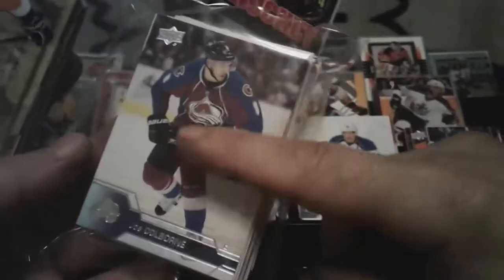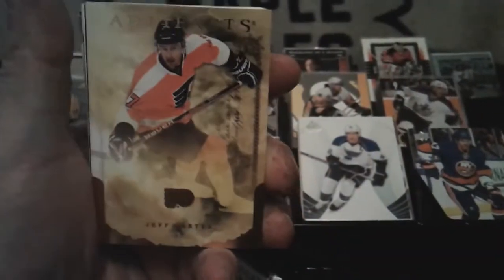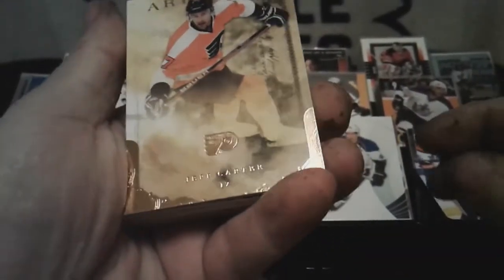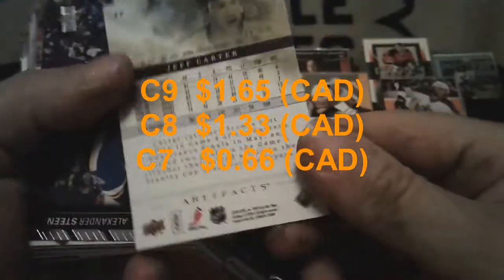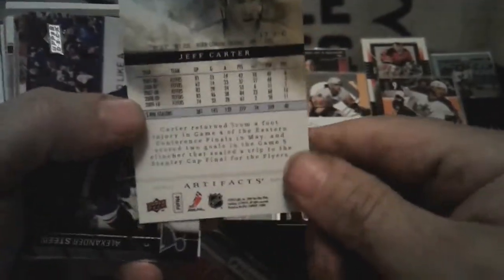I'm gonna friggin slice my hands open. We know there's a die cut on this side. We'll go this one because of the artifacts card. We got Jeff Carter Artifacts — well that's a 10-11. Okay. Upper Deck — Alexander Steen. Brett Connolly. Donruss — Bob Beers. Pacific.